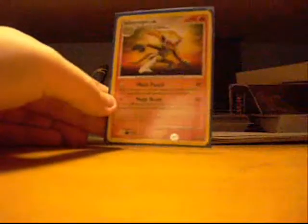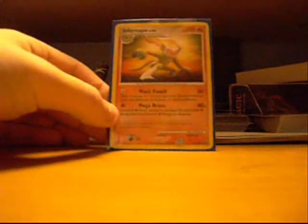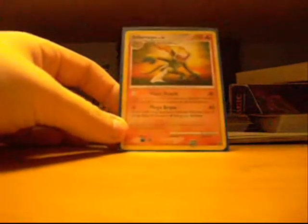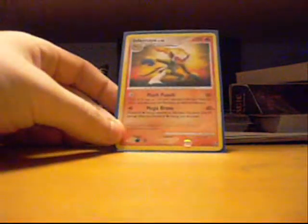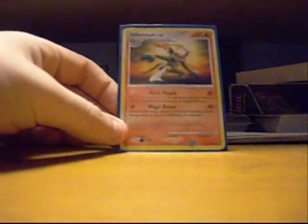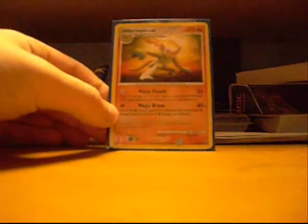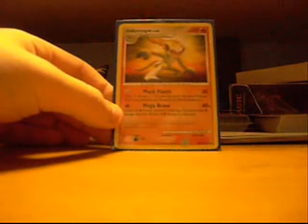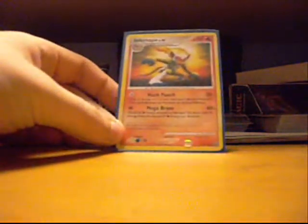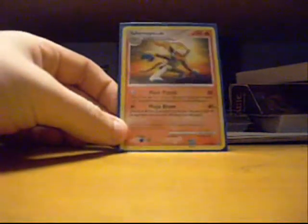Infernape's effect, in case you don't know: you take 8 fire energies from your graveyard and put them back in your deck, then you shuffle. So you take the energies from your graveyard in order to do 150 damage. But with all the cards in my deck, it's really easy to get that.